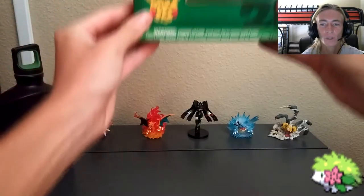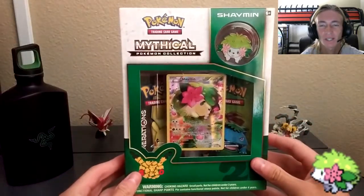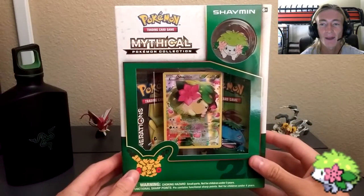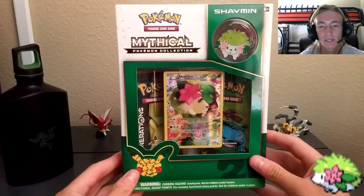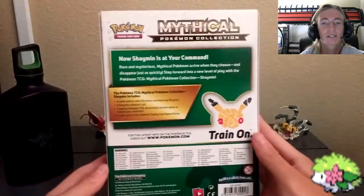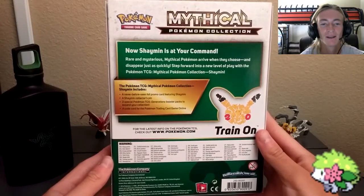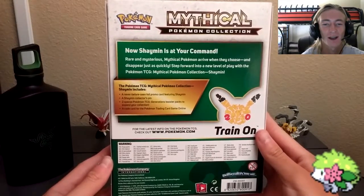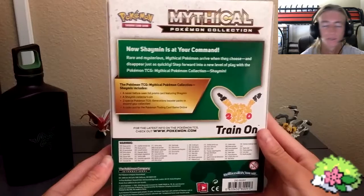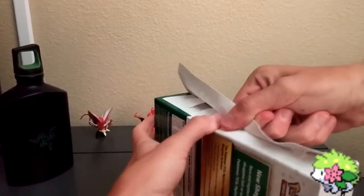Now for the month of July we've got today's unboxing of Shaman, which is very unique. Before any of this happened I would have never expected Shaman to be one of these legendary mythical Pokemon. What's really cool is this is probably one of the cutest sets — the cards, the pins, everything — so let's get into it and unbox this mythical box.